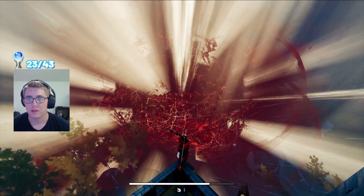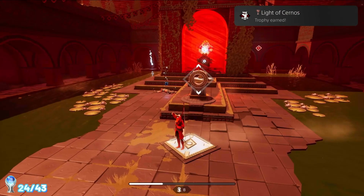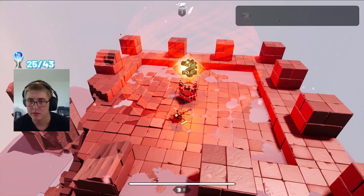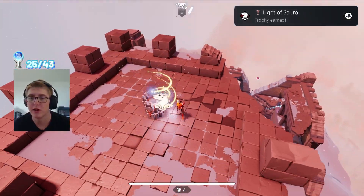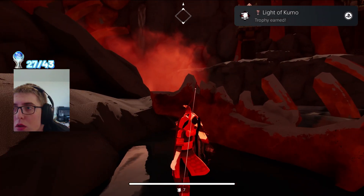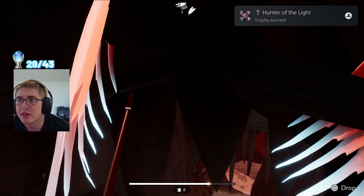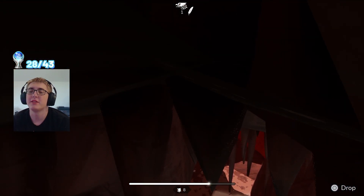Even after cleansing the towers, there are still nine light stones in each area that we need to find. We get a total of four trophies just by discovering all the light stones in each area: Light of Sorrow, Light of Nimu, Light of Kumou, and Hunter of the Light, which is for getting all the light stones.